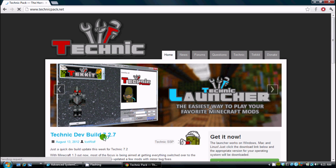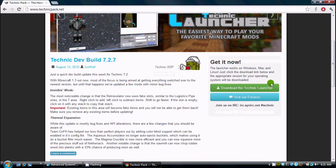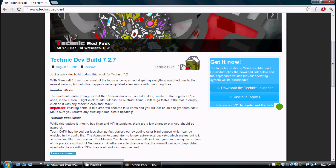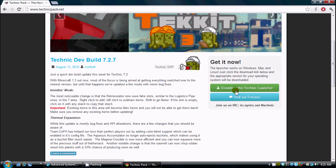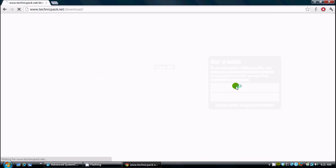It loads up, and they did just update to the 7.2.7 development build. Now right here, you want to click on the green highlighted bar that says "Download the Technic Launcher." Just click it.